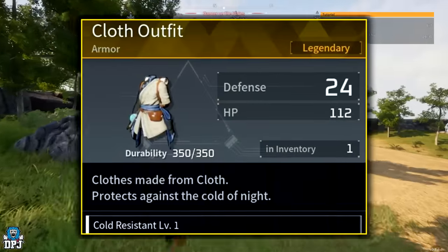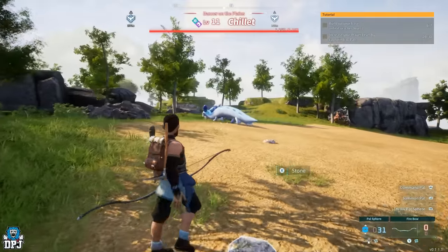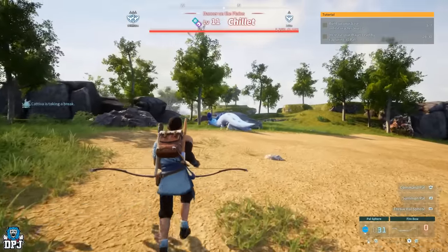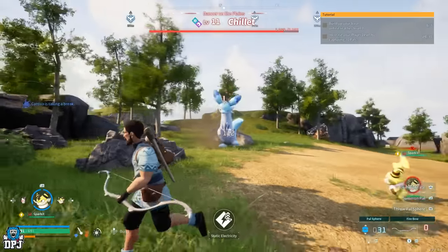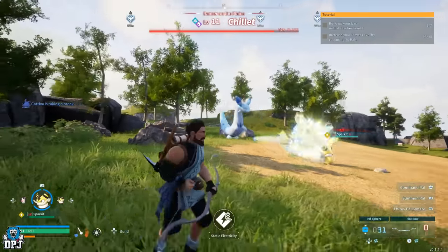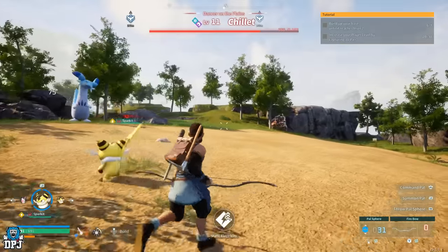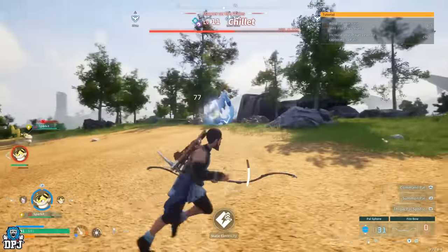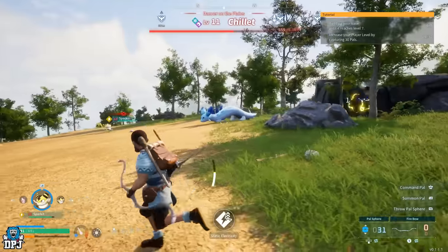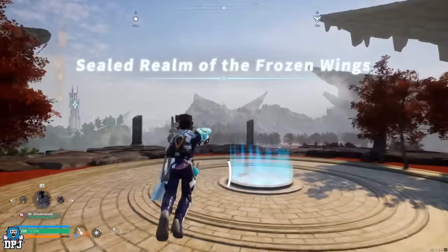First up, the Legendary Cloth Outfit schematic drops from Chillet, a level 11 open world boss. Coordinates are 173, -418. Chillet is weak against fire, so fire Pals are your best friend here. It doesn't matter if you kill or capture the world boss — the drop chances for schematics are equal either way.